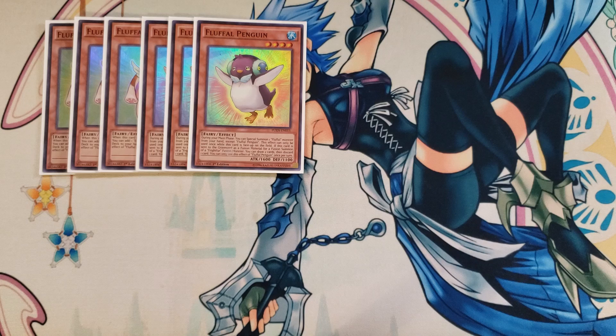Fluffal Penguin lets you, during the main phase, special summon a Fluffal monster from your hand. You can only use this effect once while this card is face-up on the field. If this card is sent to the graveyard as fusion material for the fusion summon of a Frightfur fusion monster, you get to draw two cards and then discard a card from your hand, which is great for this deck to add additional cards and dig through the deck faster.